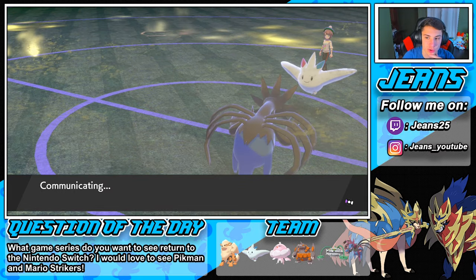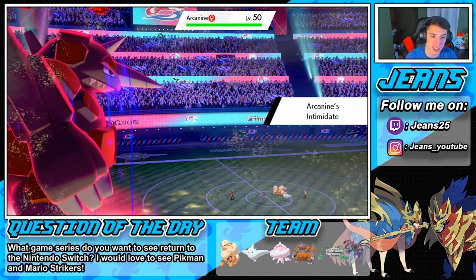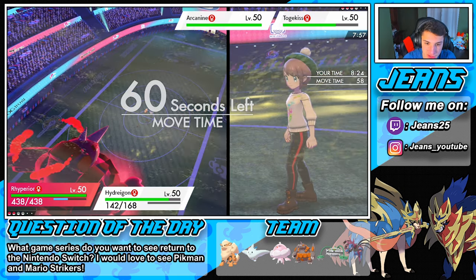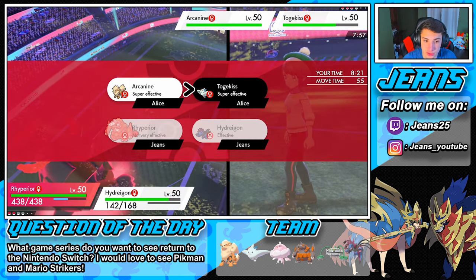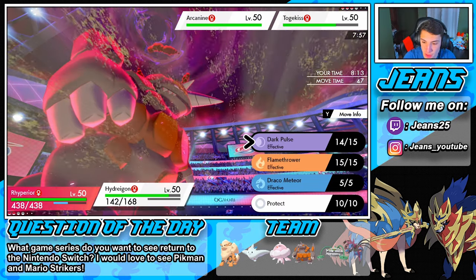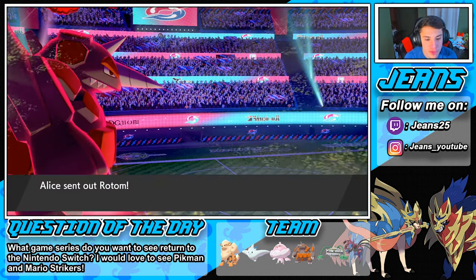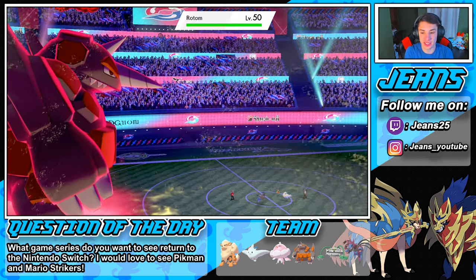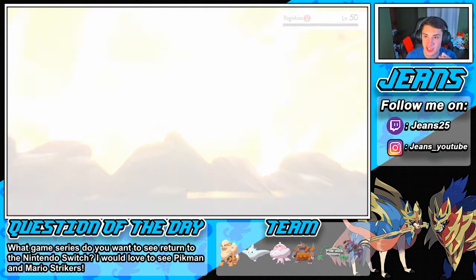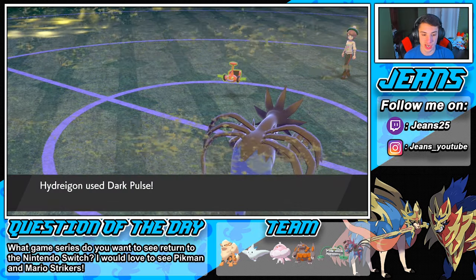I'm gonna go after that Togekiss hard — Max Rock Fall — and double up on attack. The reason I'm doubling up is in case it doesn't KO, I need to get that thing out of the way before it Dazzling Gleams and mercs my Hydreigon. He withdraws Arcanine again and swaps to Togekiss. We're not going for your Arcanine — I see you trying to go for these hard swaps, it's not happening. You're just giving us free turns.